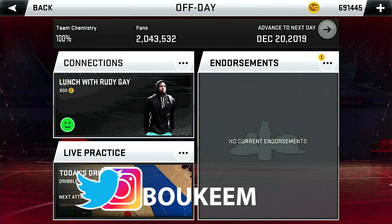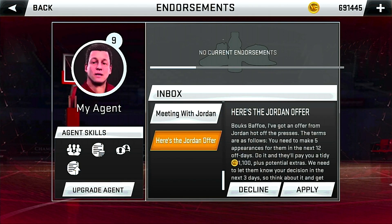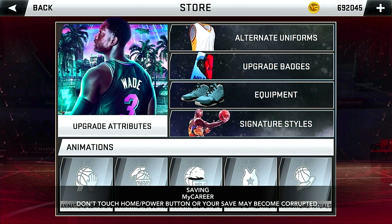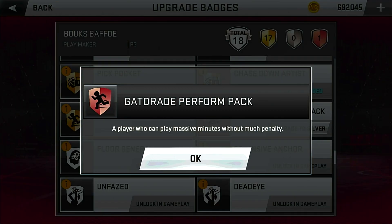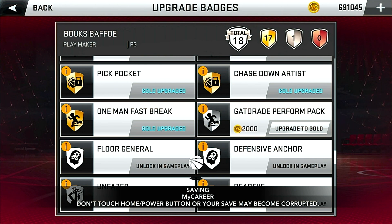The demigod is back in business, and we got a couple of connections and endorsements. Checking the endorsements first — we got an offer from Jordan for 1,100 VC, but your boy's a millionaire. We don't need this petty VC, so I'm going to politely decline that. I probably going to regret this. I've basically upgraded my player fully and got all the equipment I can get. The only thing I can really do now is upgrade my badges. We unlocked the Gatorade Perform Pack badge after that last game, so we're going to be able to play more minutes without getting tired.